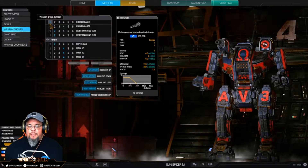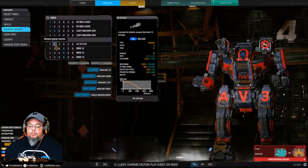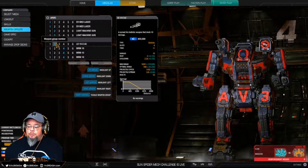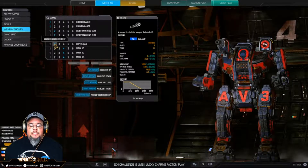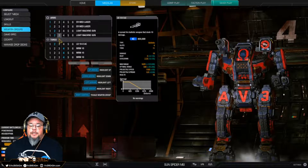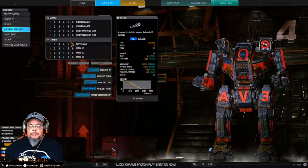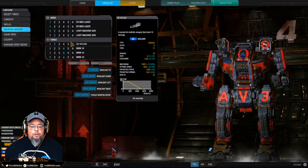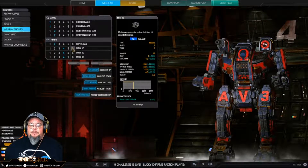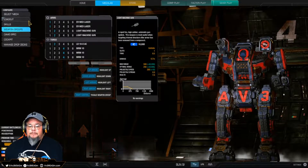I have my medium lasers on my left mouse click because that's the side they're on. I have the light machine guns and the LB-10X on the right mouse click, all grouped together. If I shoot the LB-10X I can keep going with the light machine guns, continually firing while the LB-10X recycles and sends off another shot — it's a way of spamming for area control. It worked like a charm on the tunnel in Crimson Straits. The missiles are all grouped to my side mouse button.